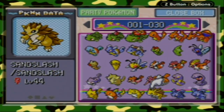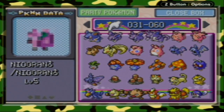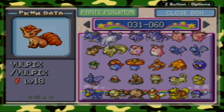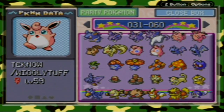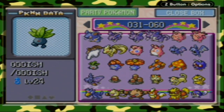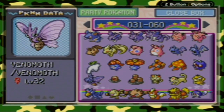Nidoqueen, Nidoran Male, Nidorino, Nidoking, Clefairy, Clefable, Vulpix, Ninetales, Jigglypuff, Wigglytuff, Zubat, Golbat, Oddish, Gloom, Vileplume, Paras, Parasect, Venonat, Venomoth, Diglett, Dugtrio, Meowth, Persian, Psyduck, Golduck, Mankey, Primeape, Growlithe, Arcanine, Poliwag.